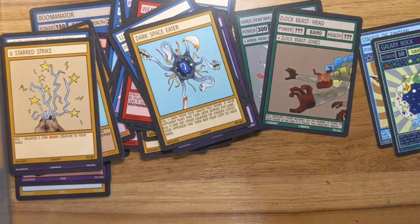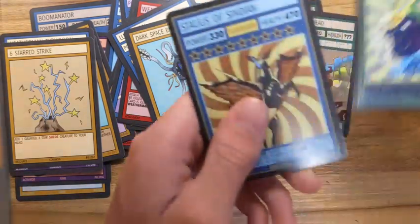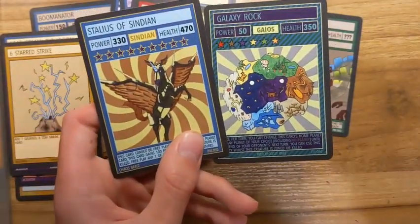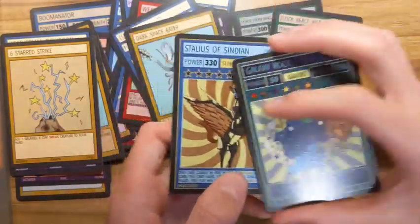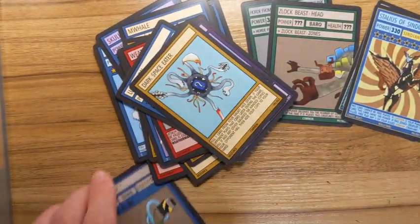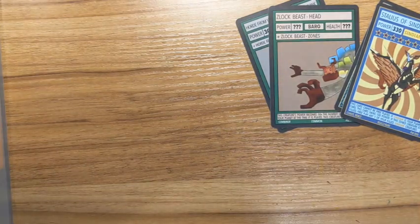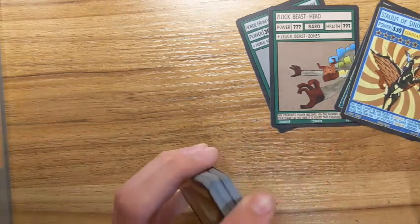This was such a cool opening — holy moly! We got Stallis as Cindian, a Chaos Beast, and then a ridiculously rare card — Galaxy Rock Too. It's just crazy that we got two powerful rare cards from two packs. We didn't get a dud pack at all — and actually, scratch that: you can't have a dud pack when you're opening Chaos Galaxy. Thank you so much for watching, and I'll see you guys in the next video where I open up the other two packs for the community pack opening. Catch you in the next episode — goodbye!